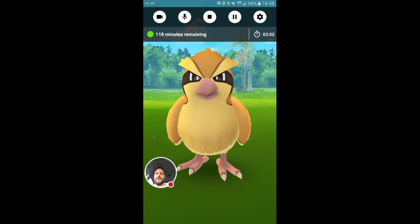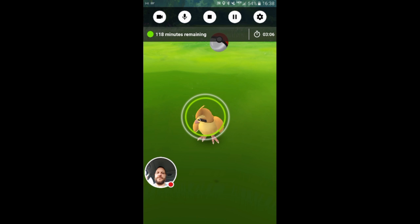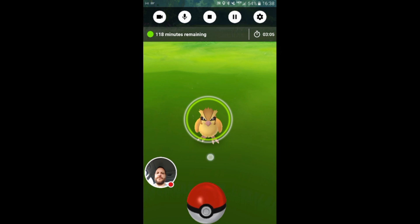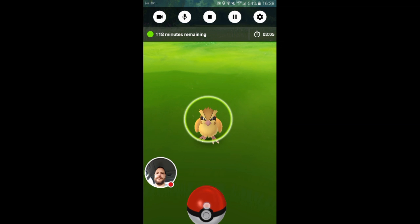Alright Pidgey, let's do this. I've slowed the video down and looped it three times so I can clearly demonstrate the mechanics behind tossing the ball at the Pokemon in order to catch it. If you notice the white dot on top of the red Pokeball, that is the indicator for my finger, and you'll notice that it slides upward towards the Pokemon — that launches the ball to the Pokemon.